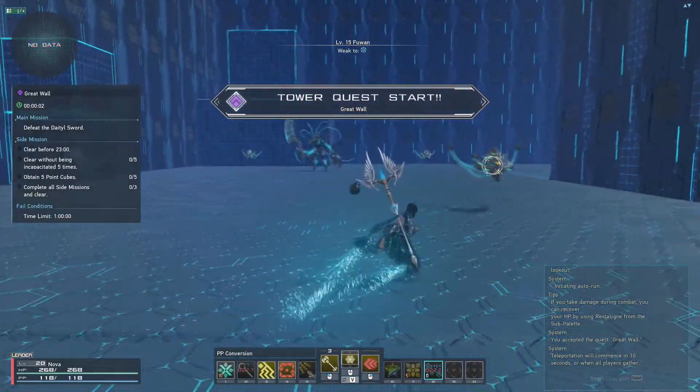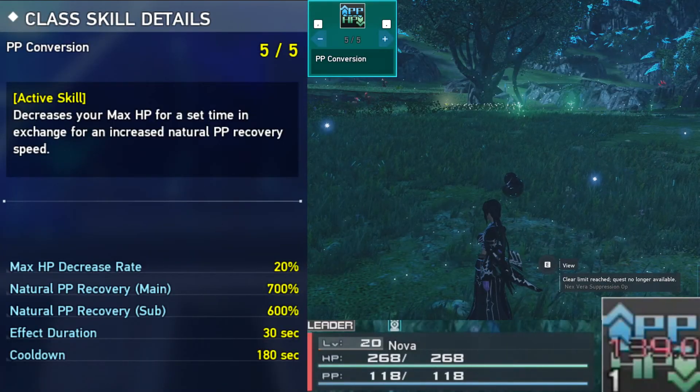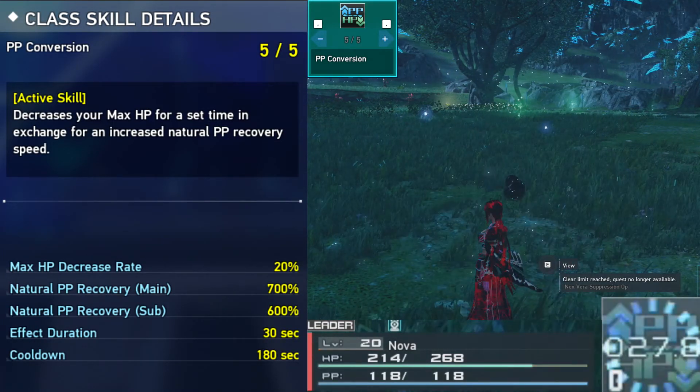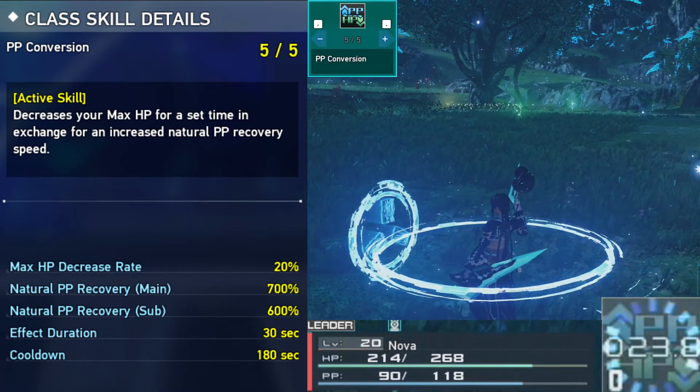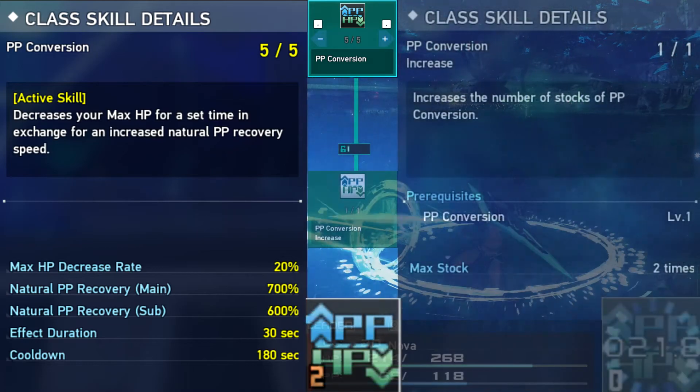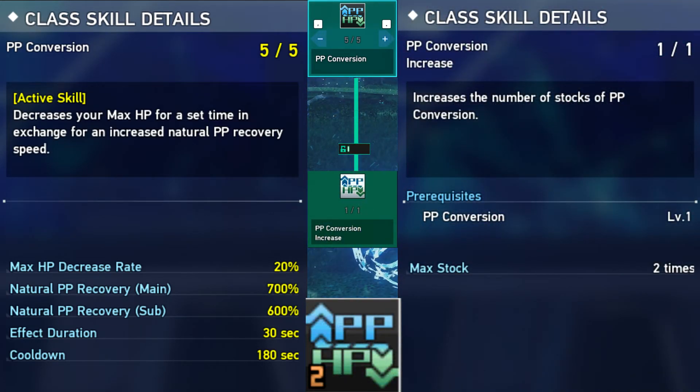We will start with PP Conversion. PP Conversion is an active that increases PP recovery and decreases HP — pretty handy if you need to regen PP faster. PP Conversion Increase is a passive to the PP Conversion active that increases usage from 1 stock to 2 stocks.